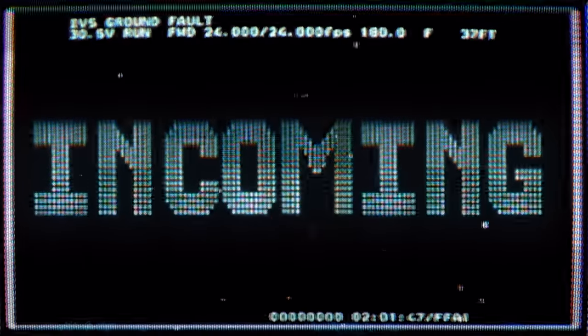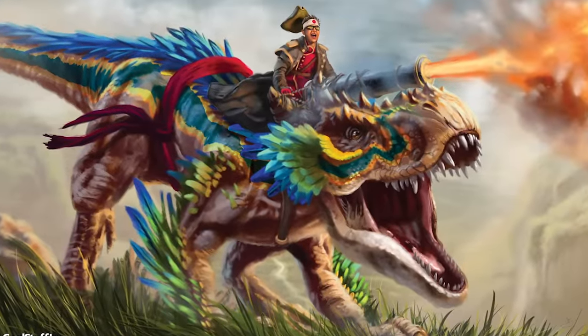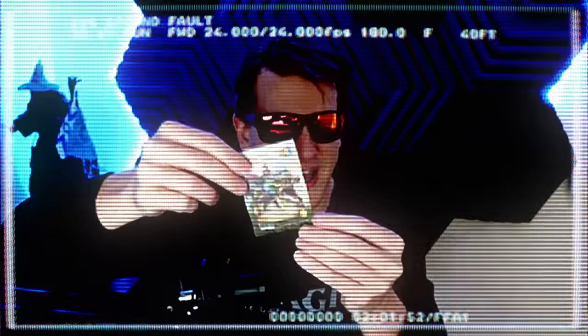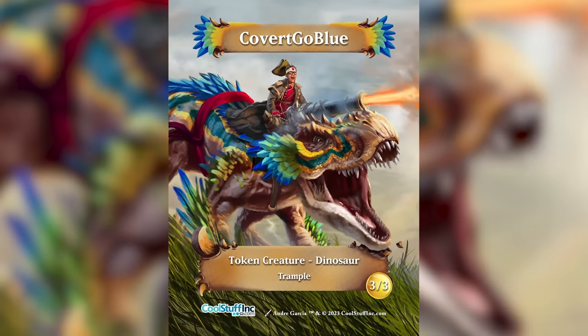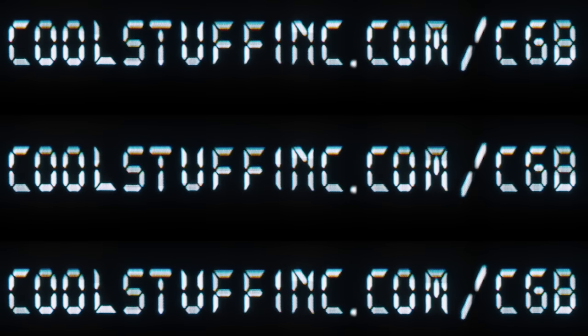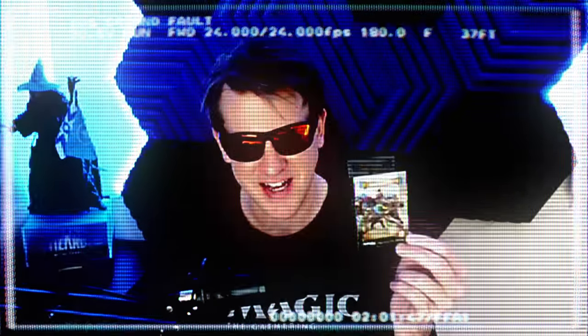A big message from CGB HQ: new playmat, yes! We have the Covert Go Blue dinosaur rider playmat — you can get this sweet playmat and the sweet new token as well in a bundle at coolstuffinc.com slash CGB. That's Covert Go Blue HQ, coolstuffinc.com slash CGB. Get yours today for the easy price of $19.99.